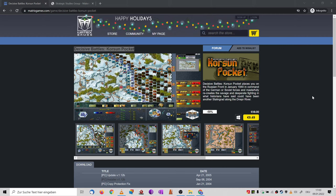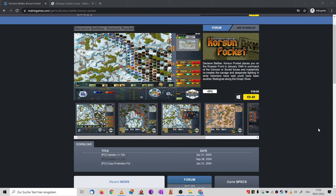Smart Wargames here. Let's check out Decisive Battles: Korsun Pocket, also one of the Decisive Battle games and one of the two or three Eastern Front ones. Currently on sale and you might be considering whether to get this, so let's make a short content review.